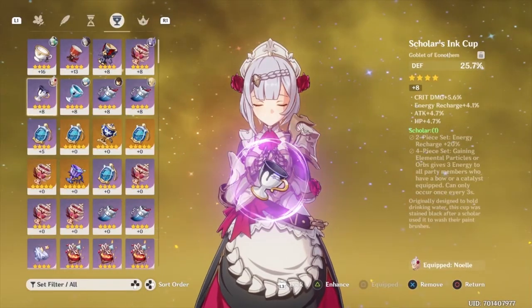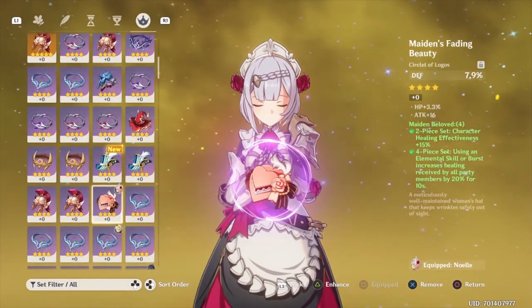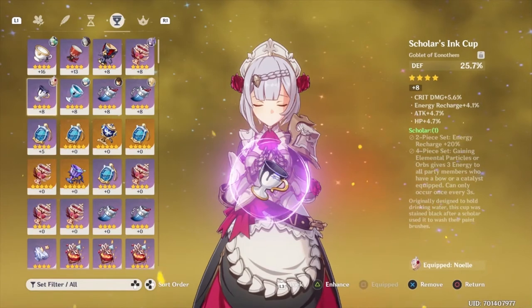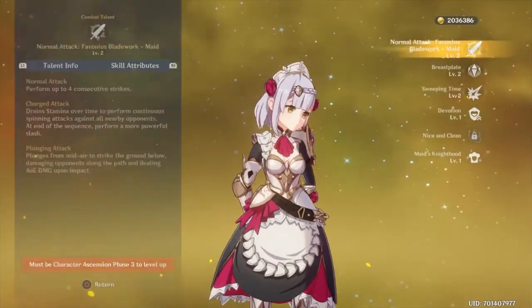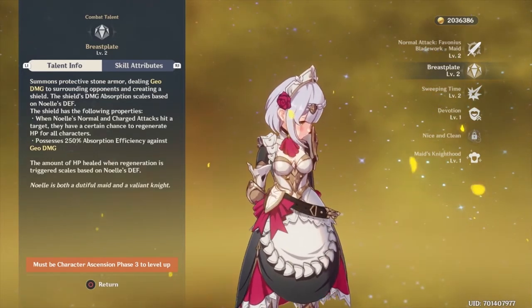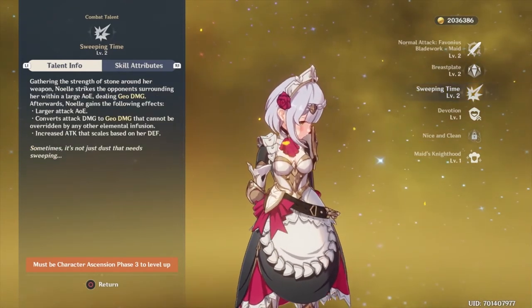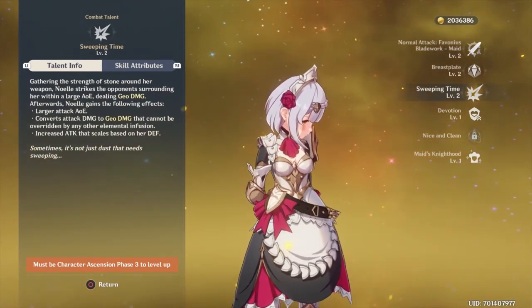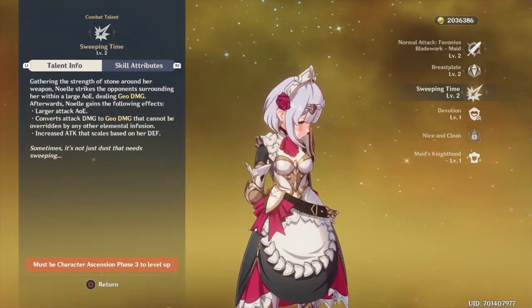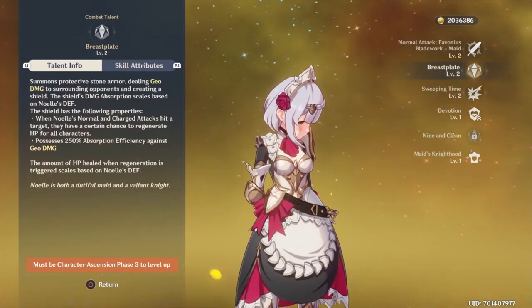Another tip: having defense as your main stat for an artifact is probably the worst choice — unless the character relies on defense for one of their abilities. A fine example is Noelle, as one of her abilities uses her defense stat to increase the effectiveness of her elemental skill or elemental burst. That's why you should always take into consideration what a character's abilities do so that you can choose which artifacts to place on them.